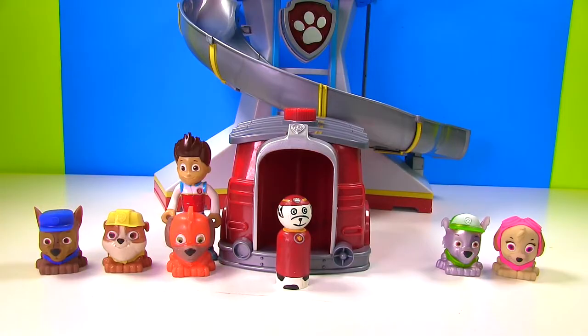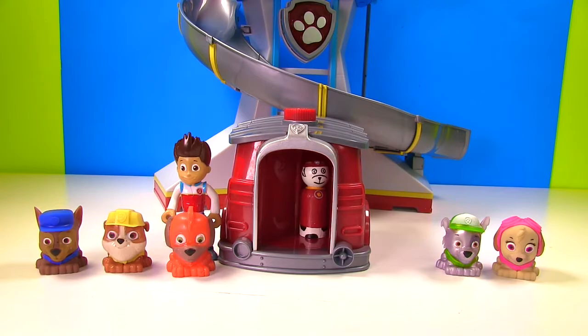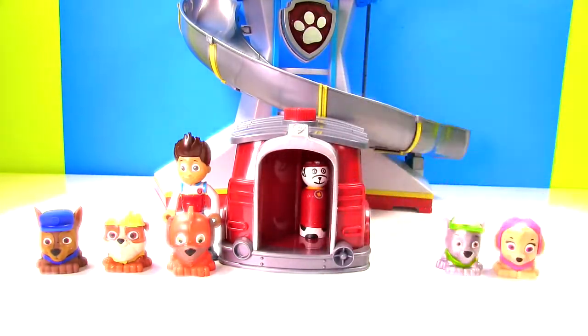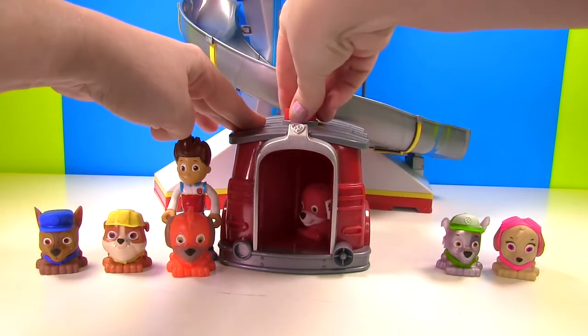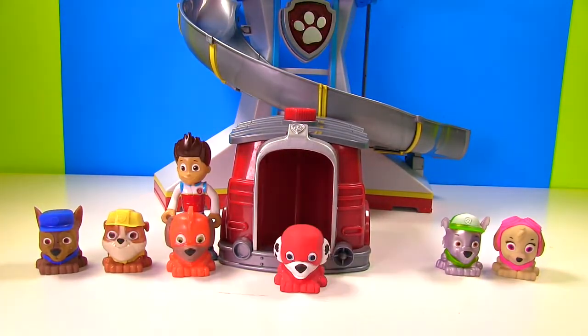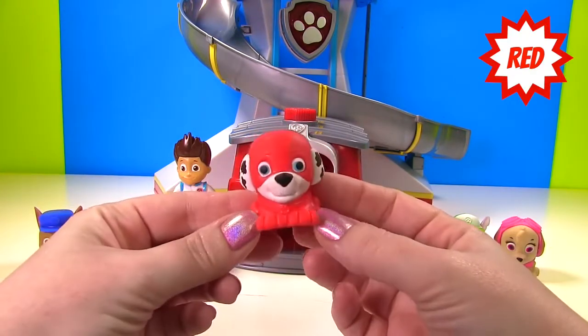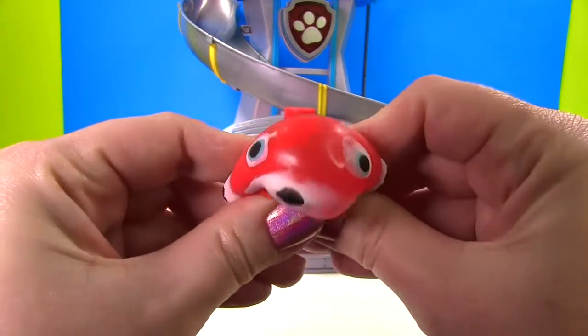Hop back in Marshall. And let's use Fizzy Magic. Let's see if it worked. It did work! Marshall is now Super Pup Marshall. And he's wearing his red costume. And he's very squishy.